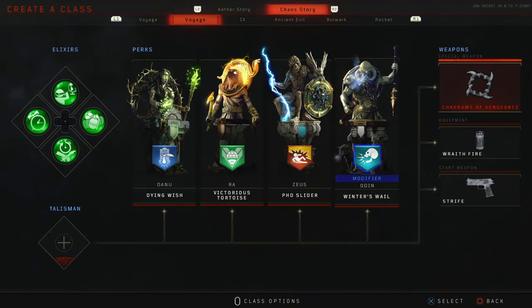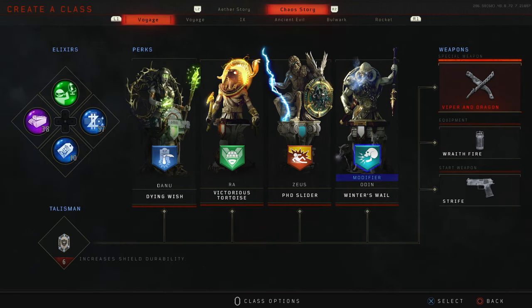For your class setup, you want to bring the Strife and the Wraith Fire. For your specialist, you either want to bring the Chakrams or the Viper and Dragon. I say the Viper and Dragon because the level 3 part of it kind of acts like a monkey bomb, which could be helpful in certain moments. But most of the time I prefer the Chakrams, because the level 3 effect makes you pretty much invincible.